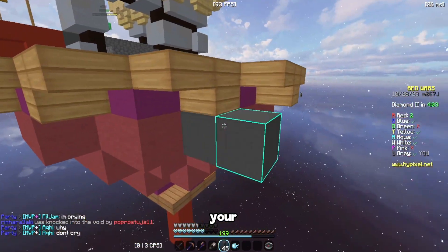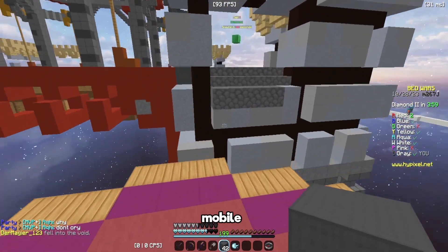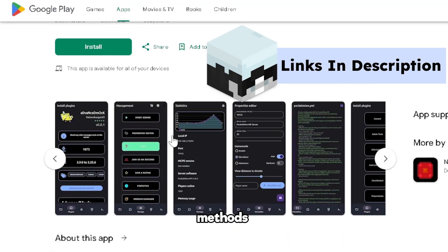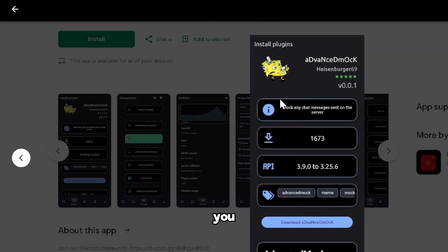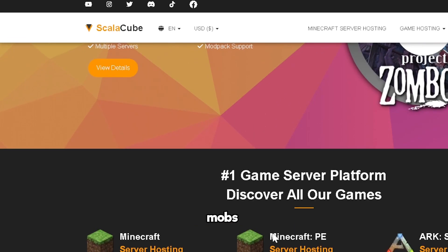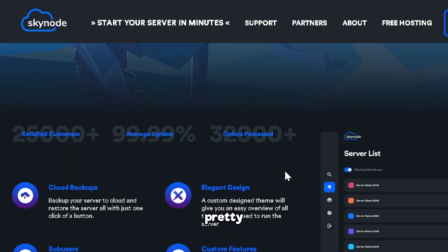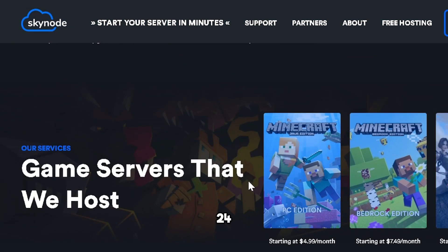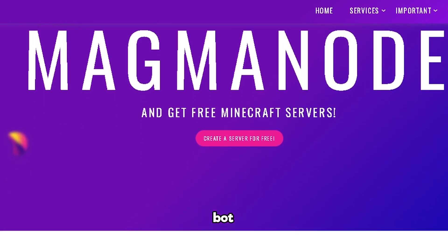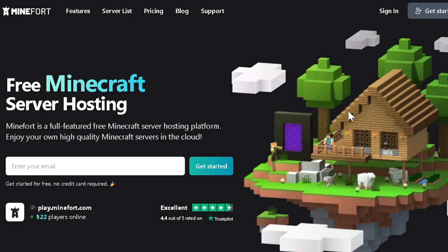I'll go through a couple of server hostings you can use for your Java servers and your mobile/Bedrock servers. All these servers can run 24/7 using the same methods as Aternos — you can add a bot or add an AFK account that's interacting with mobs or jumping. These ones are pretty easy to set up for 24/7, and just being AFK is enough, or you can add a bot to do so.